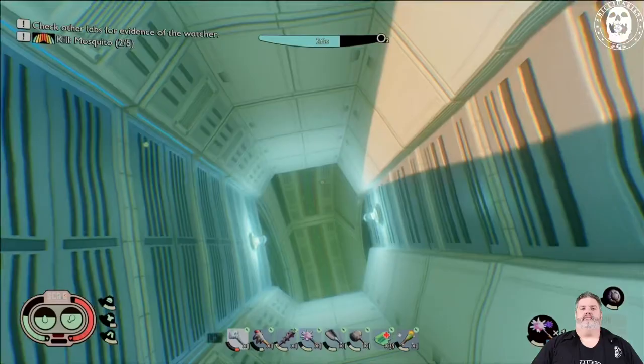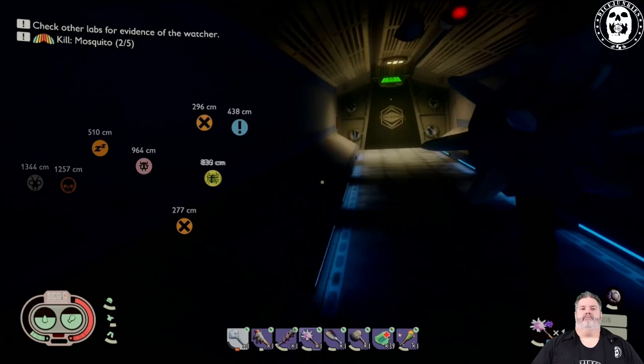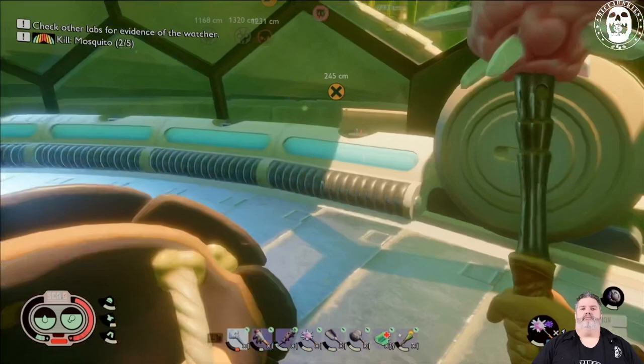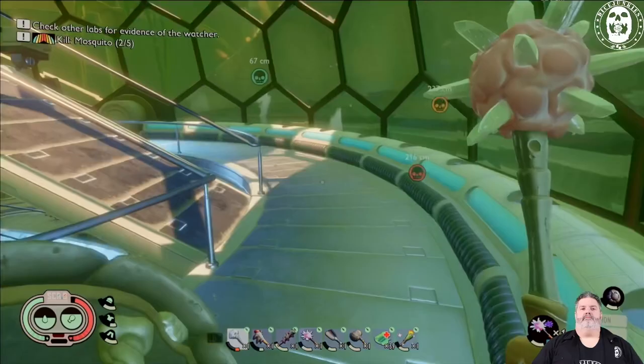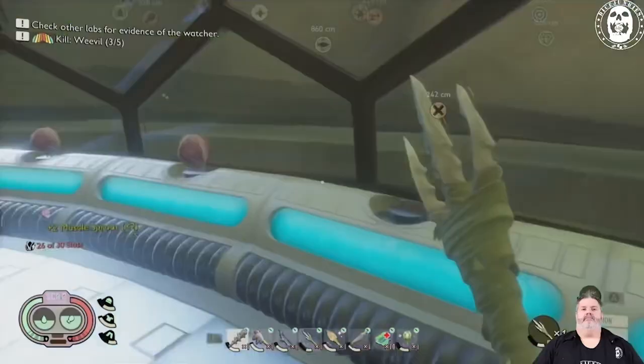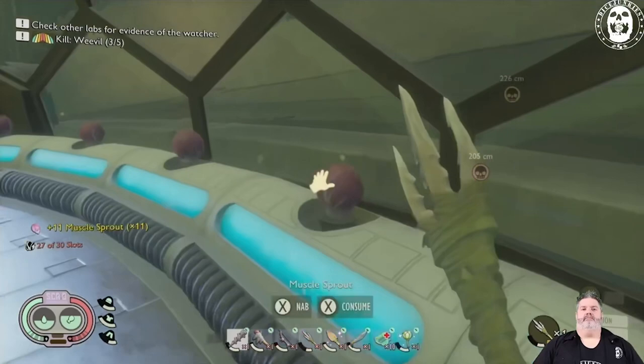Once you get into here, you can see at the top we have this ring, and around the ring are the mussel sprout spawn points. I recently harvested them so they're not there at the moment, but this is where you would pick them. There are about 30 of them that will spawn in this ring. As you can see in one of my older videos, this is what the mussel sprouts look like as you run around the ring and harvest those for your smoothies.